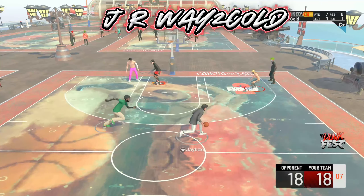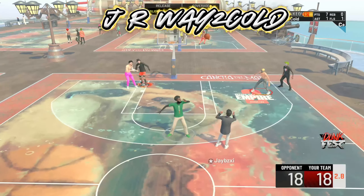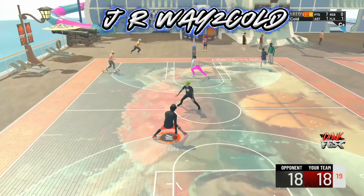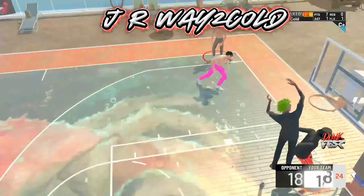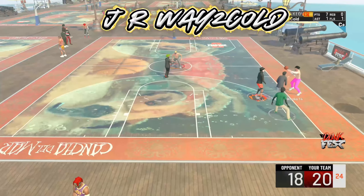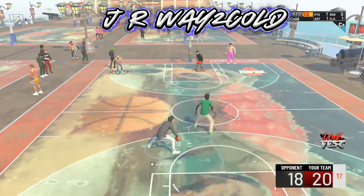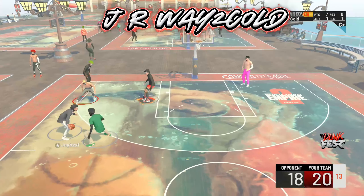The playmaking shot creator is completely out of stamina. As long as Pin gets a decent contest, he's gonna miss — and that's exactly what happened. We get the rebound. All we need to do is score two more buckets and it's game over. This is a crazy comeback. That playmaking shot creator in the beginning was going crazy with the zigzag cheese. As long as we don't give up any threes, it's a ball game.